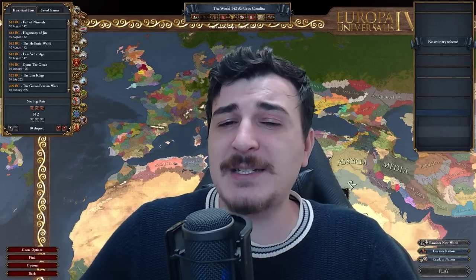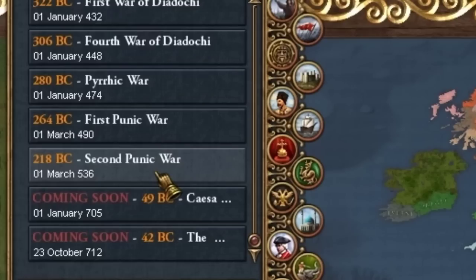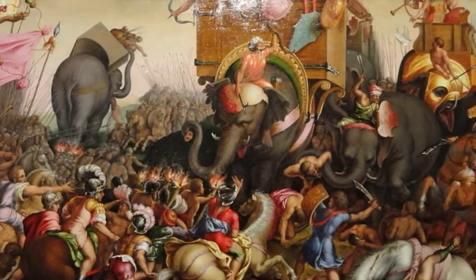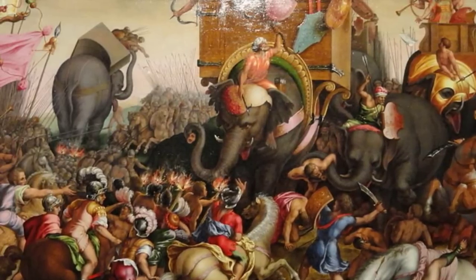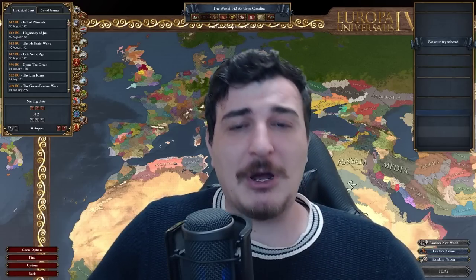If you are a fan of history and you've played EU4 for enough hours that you pretty much got fed up with the base game, I highly recommend you try out Imperium Universalis. This mod takes us back all the way to 612 BC up until 218 BC, which is when the second Punic War happened, and it is really a treasure trove of historical knowledge.